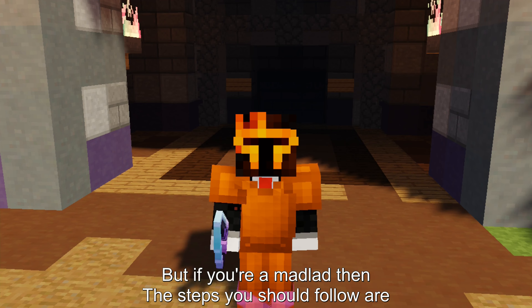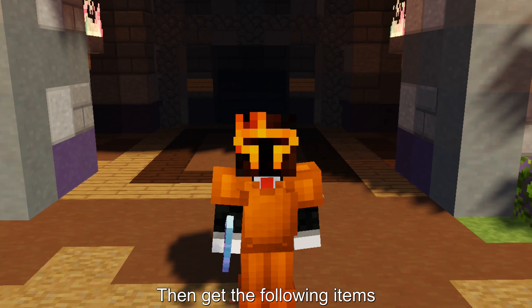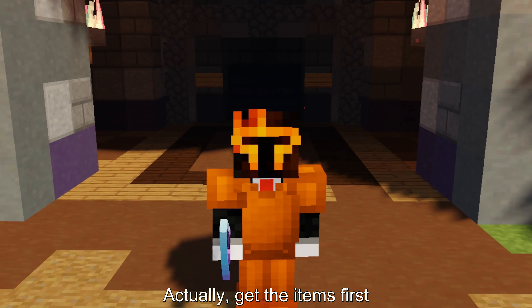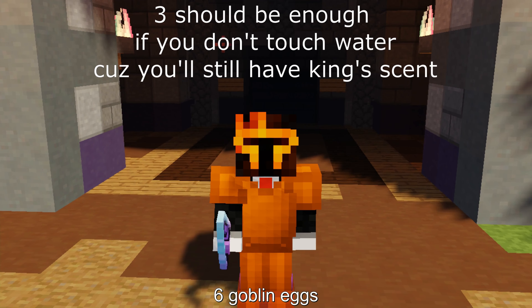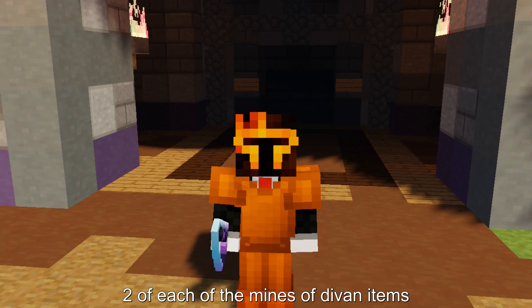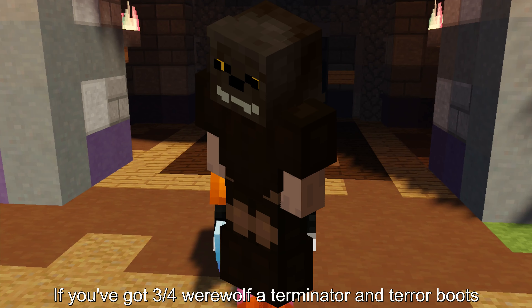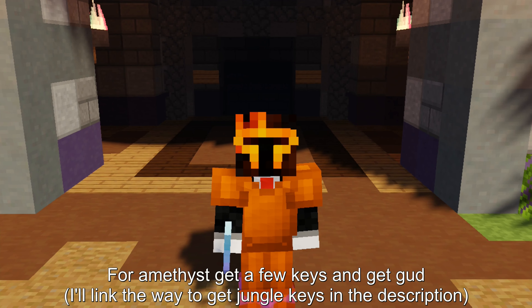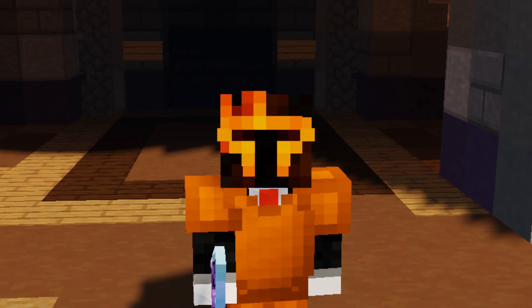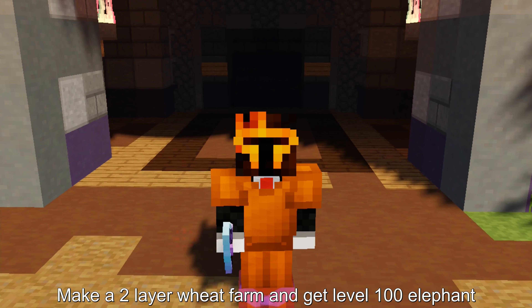Nuclei Claimer: I personally don't think it's possible, but if you're a mad lad, the steps you should follow are: first dig roots, then get the following items — actually get the items first. Two of each of the robot parts, six goblin eggs, two of each of the mines of divan items. You should be able to kill Baal quickly if you've got three-fourth werewolf, a terminator, and terror boots. For amethyst, get a few keys and get good.